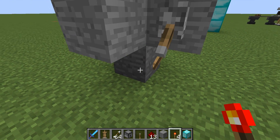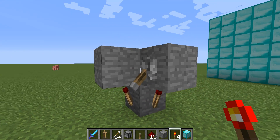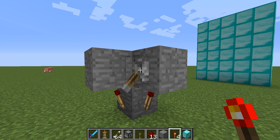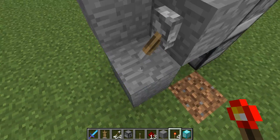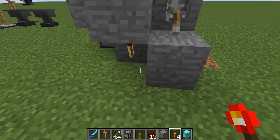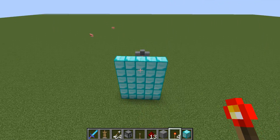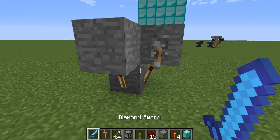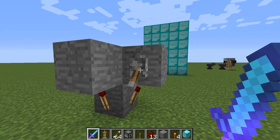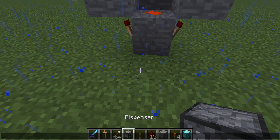Put a redstone torch here, here, and here. You want it on these three sides, just like that.